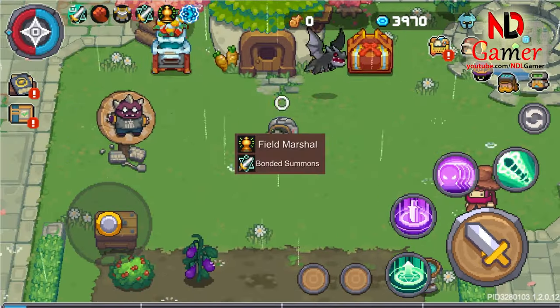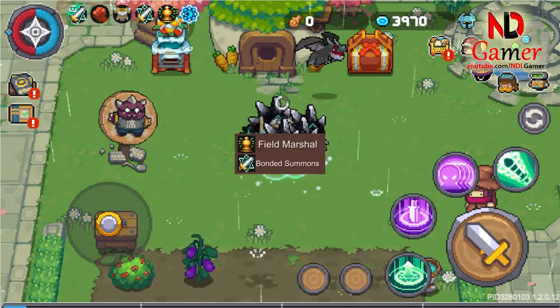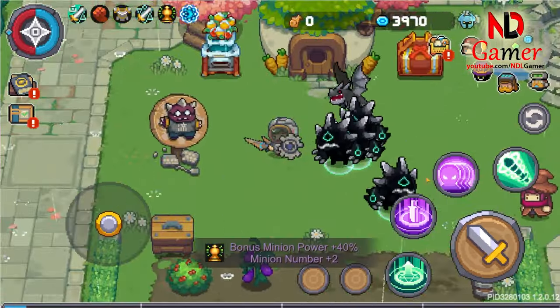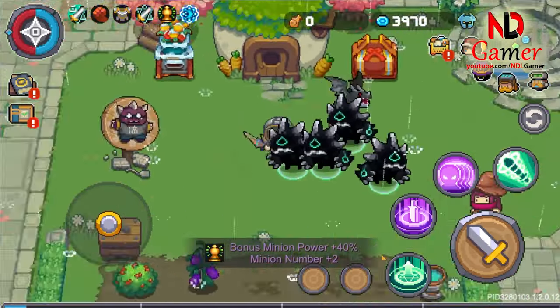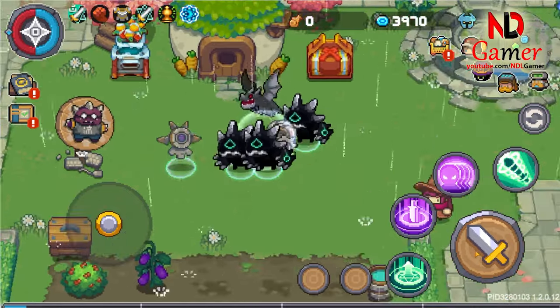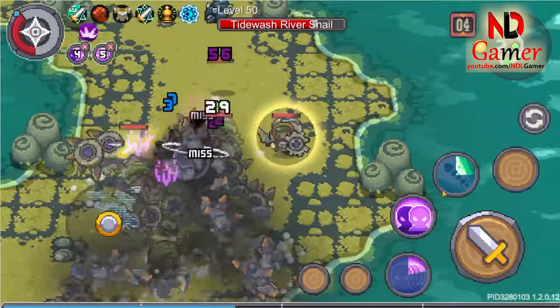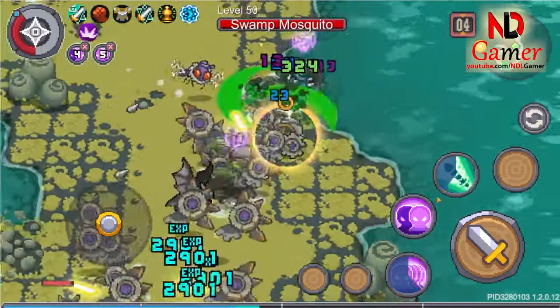Because it's a summoning weapon, it will synergize well with the fate-bound set. Additionally, in the Equipment's Modifier section, there will be an attribute line stating Minion 1, which you can look for to maximize its benefits. When combined with the Shinobi class, you'll be able to summon a considerable number of minions.